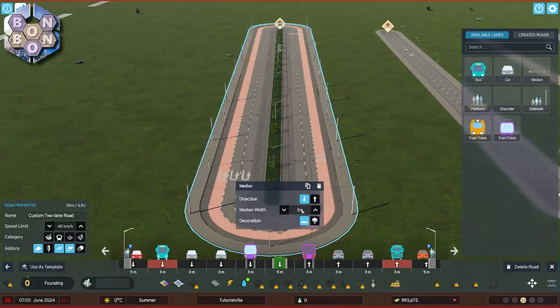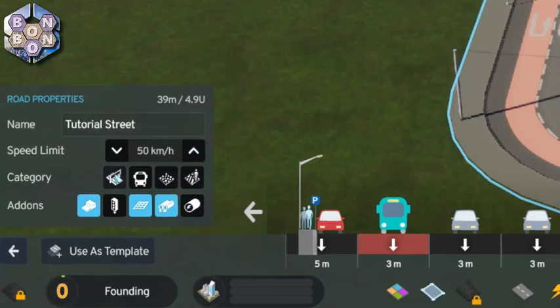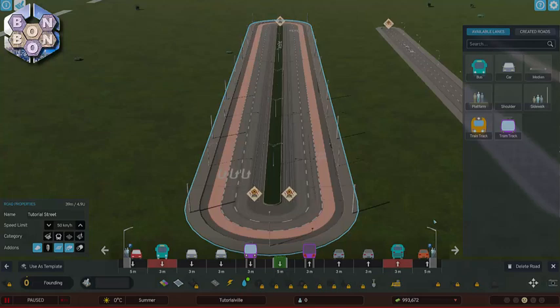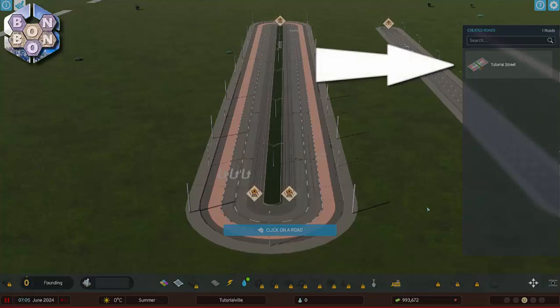Once you have the road set up just how you want it, head over to the properties panel and give it the global settings you want, including a custom name, speed limit, whether it's a highway, whether it can accept public transport, or has gravel or tiled textures. Along the bottom you can choose whether or not it should have a raised sidewalk, whether or not traffic lights should be generated at intersections, if the road will have zoning, and whether or not there will be underground pipes and cables. For now we'll leave the road as it is. To move on, right click, and you'll see your road added along with a custom thumbnail in the right hand panel.